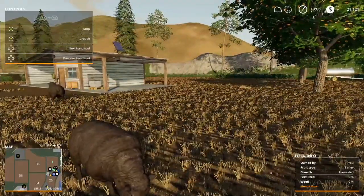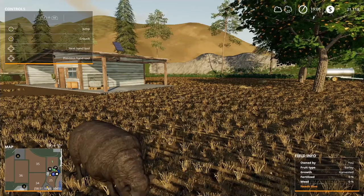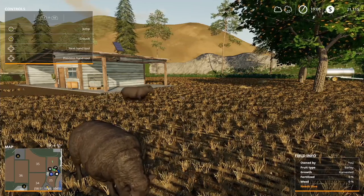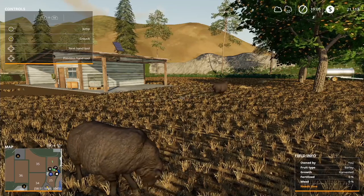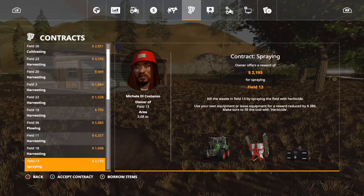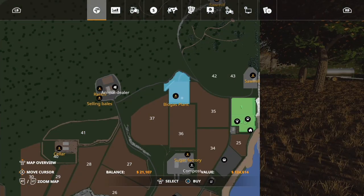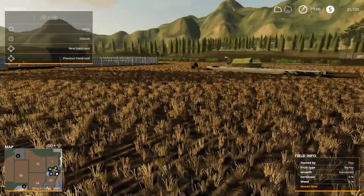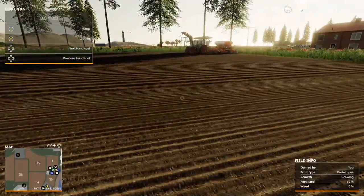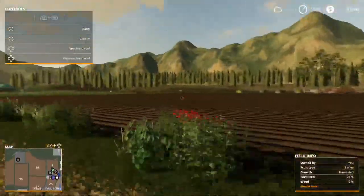Cotton and potato are going to be our next big crops. I'm thinking we harvest a couple of times from the sugar cane, and between the sheep and chickens that will bring supplemental income until we can afford to buy the biogas plant. The biogas plant costs $124,000, so we're about $100,000 shy right now. That's the next step — after we buy that, we're going to clear this field and do pigs here instead, and then expand into cows. Big expansions coming once we can purchase the biogas plant.